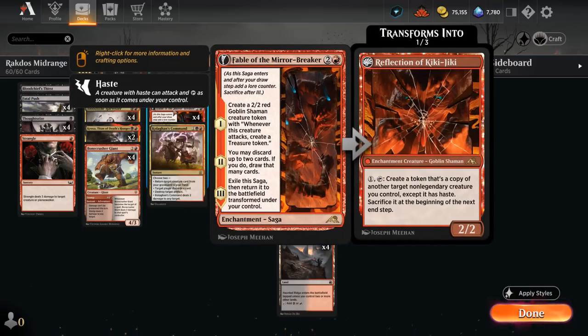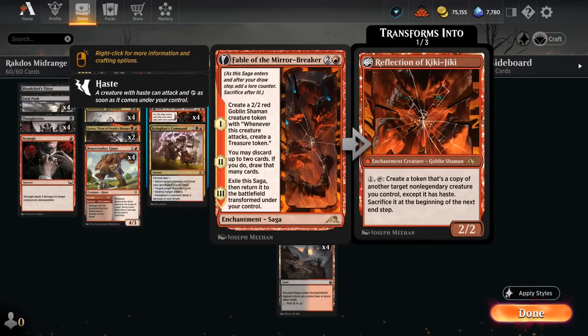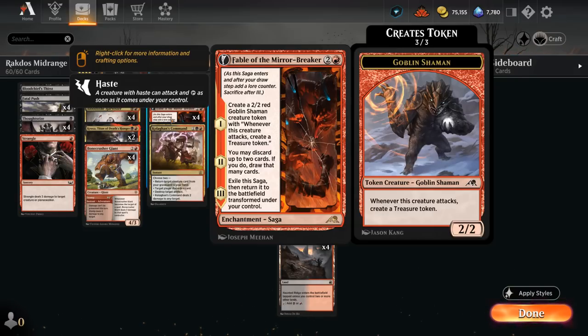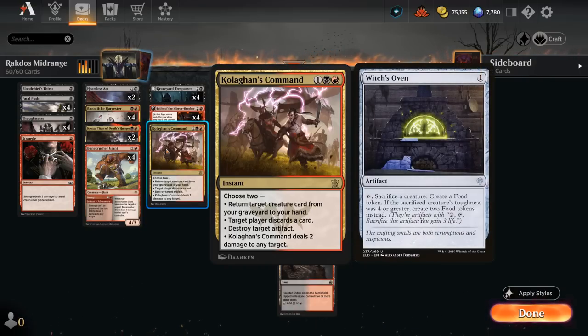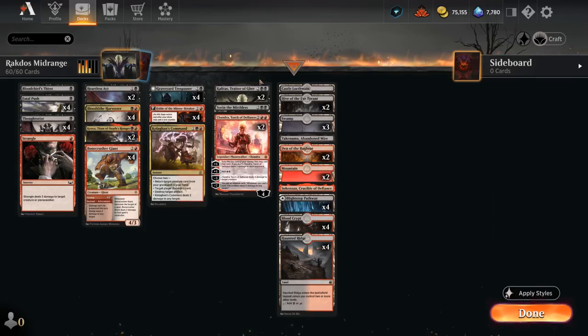Fable of the Mirror-Breaker is another great staple in this deck. It combines very nicely with the Blood Tithe Harvester — once we get the Reflection of Kiki-Jiki going we can copy the Harvester and basically kill the opponent's creatures over and over again. It's also a nice source of card advantage and extra mana with the Goblin Shaman. Kolaghan's Command as a one-off can destroy artifacts like Witch's Oven, deal 2 damage, get back a creature, or make the opponent discard — always a nice 2-for-1.